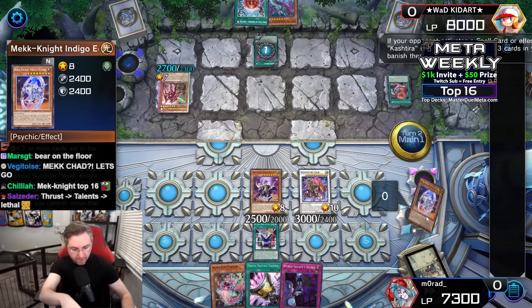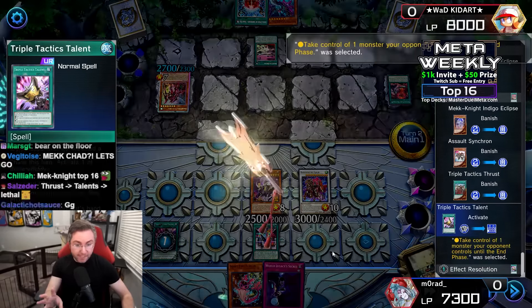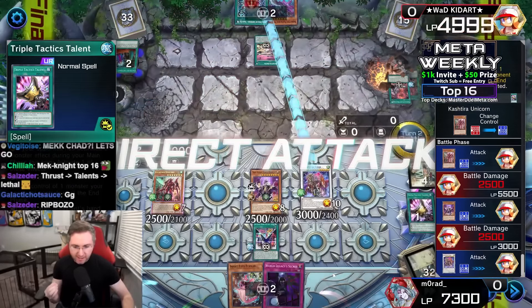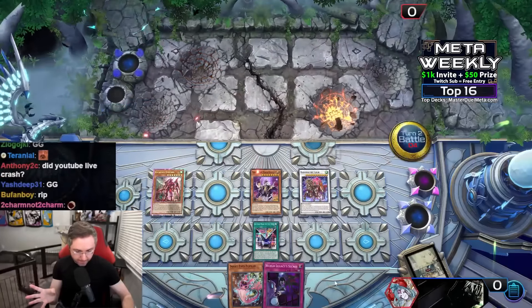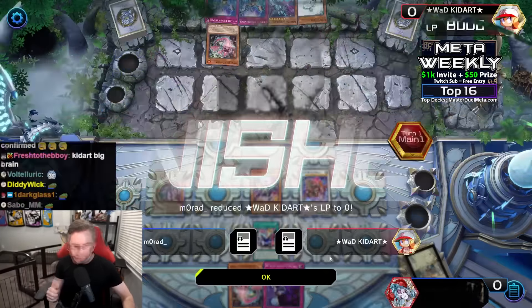We still have our normal summon. Popping in the Call with a great finger, activating Triple Tactics Talent into our hand, which will trigger the Birth to banish three cards in the graveyard face down. We chose to not negate that with Baron de Fleur. Triple Tactics Talent takes control of the Unicorn, giving us perfect 8,000 damage just like that. Kashtira Snake Eyes loses to Snake Eye Mech Knight — that's what this is.